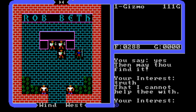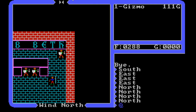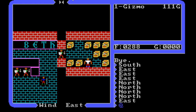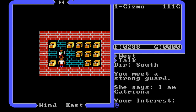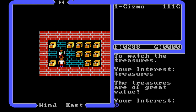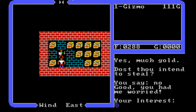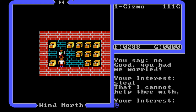I notice something interesting — to the right of my character there's a slightly whiter bit in the brickwork mortar. That means it's a secret door! Inside there's treasure and a strong guard. She says the treasures are of great value and asks if I intend to steal. Since I'm trying to be virtuous, I say no. She says 'Good, you had me worried.' Stealing the gold here would definitely be a bad thing. I need to keep watching for secret rooms like this.